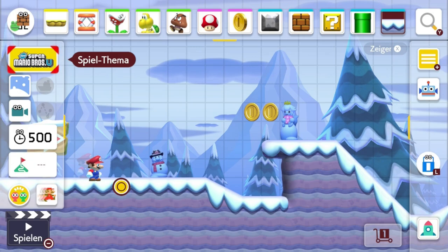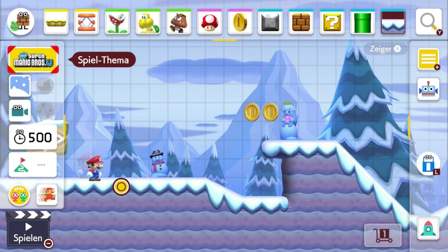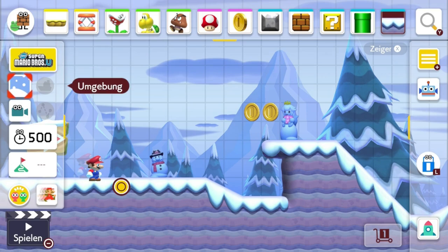Also auch im Handheld-Mode kannst du deine Joy-Cons an der Switch direkt steuern, also den Editor. Sonst hättest du die ganze Zeit mit einem Finger da rumfassen müssen, um ein Level zu bauen – oder mit so einem Touchpen, Stylepen, wie die Stifte heißen.